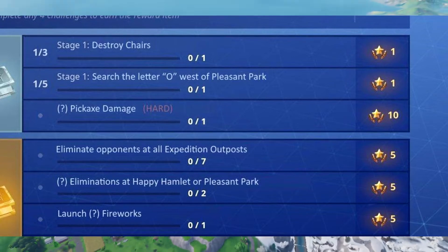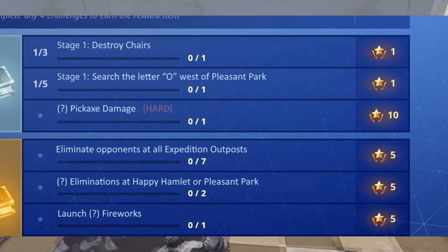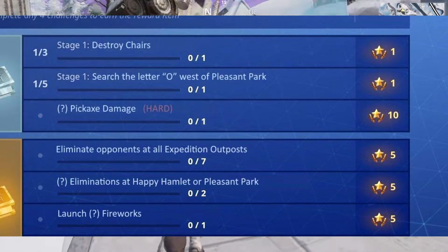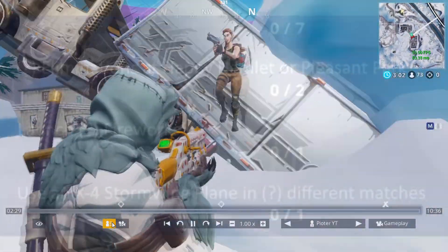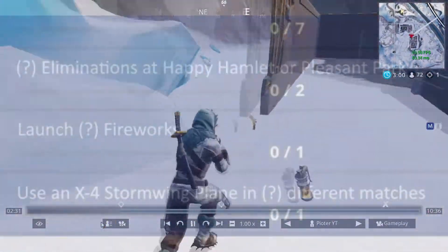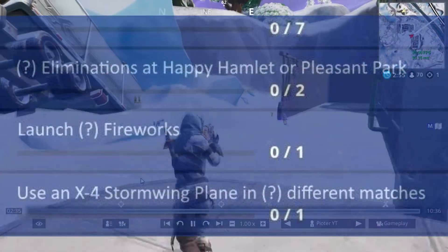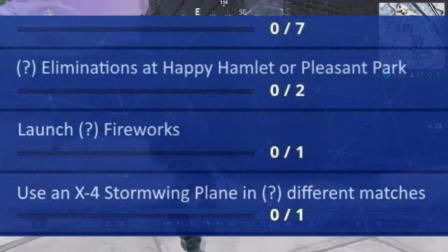Another challenge from the Battle Pass is to eliminate opponents at all expedition outposts, and I will be showing you those locations later in the video. Another one is eliminations at Happy Hamlet or Risky Reels, worth five stars each, and I will be showing you how to do those too.